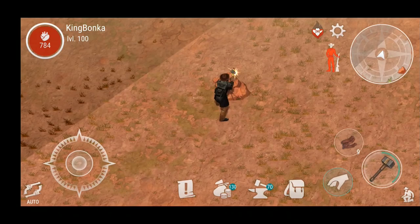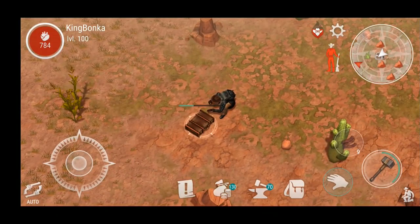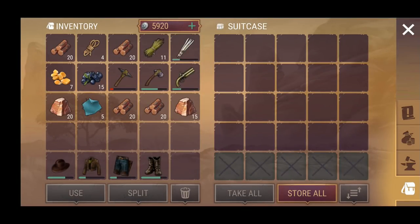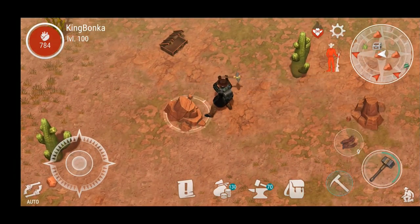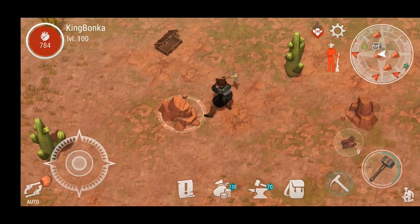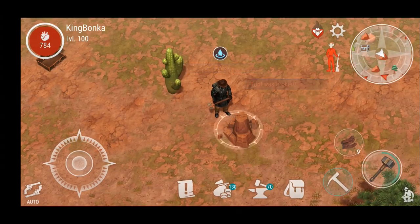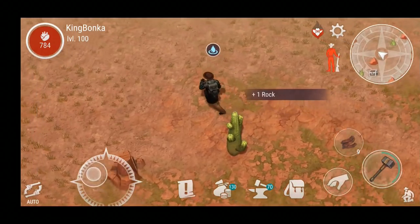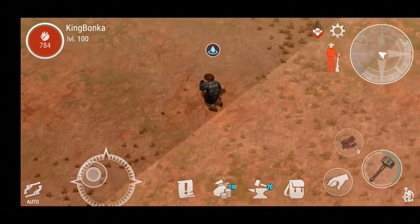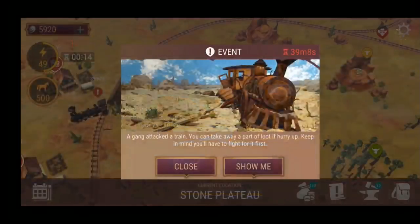Every once in a while you'll get a free chest - I was hoping for scrap metal but got an empty chest. As you can see we're going to get a good bit of stones here. That tool broke - actually perfect timing. Let's grab this stone and head out. I want to show off one last thing, though it's too late for me to implement it.